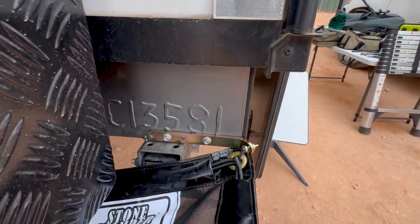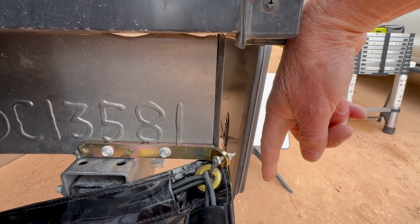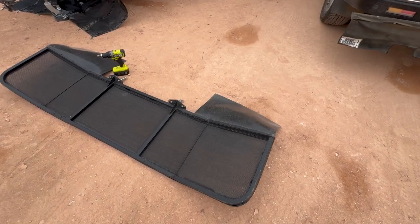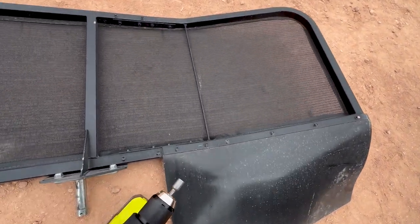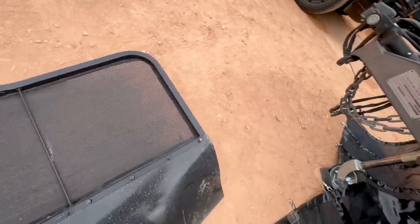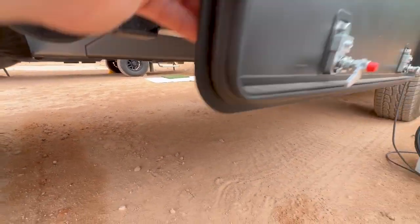The only thing I would have preferred is if we'd measured out to the edge — that would have given me a couple of inches extra protection on each side, but that was as far as the stone stomper came across. It's pretty tight here. My next step is taking these mud flaps off — they're just not going to work with the stone stomper. I've been looking underneath to see if I can put the mud flaps to protect the air tank.